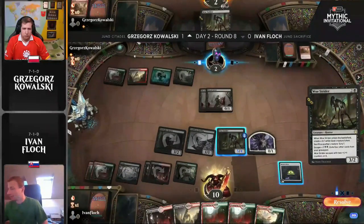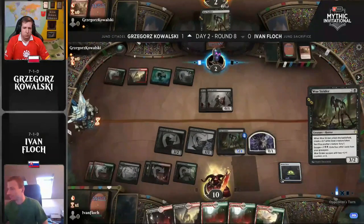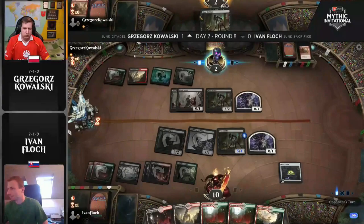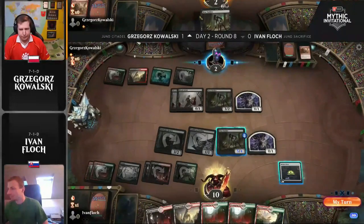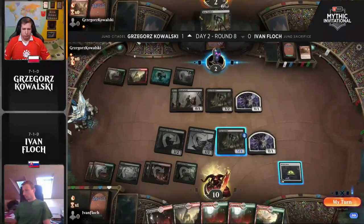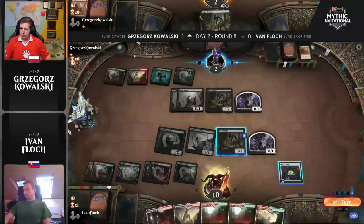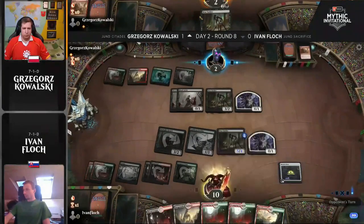Having now two Woe Striders in hand, only able to cast the one, but these Woe Striders could get it done for him. Think if Kowalski top-decked Claim the Firstborn here — I think this game was just over. I'd be really interested to see how many Citadels are actually still in Kowalski's deck post-board, because your life total gets so attacked like this from both sides, maybe that's a card you have to take out and bring in bigger stuff. It's almost a mirror match.